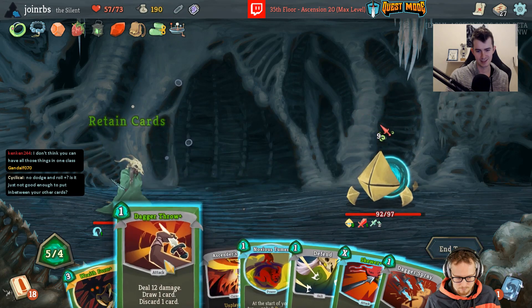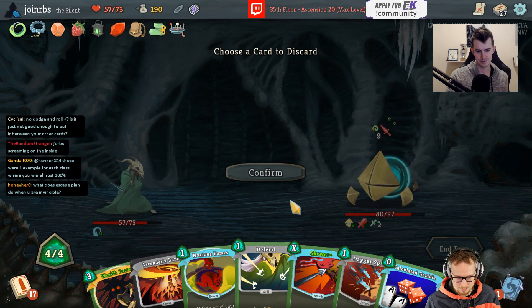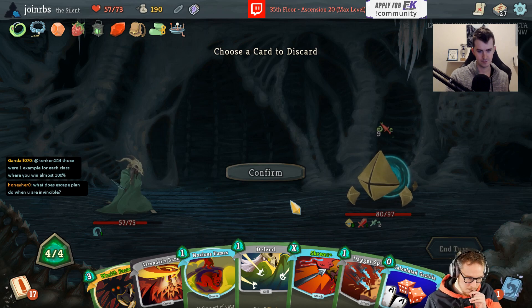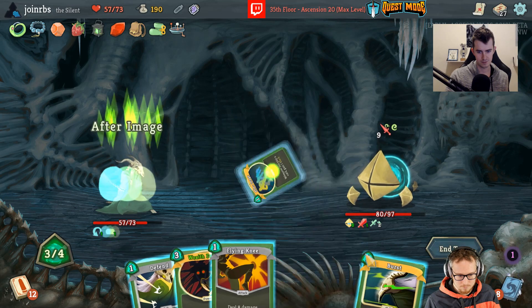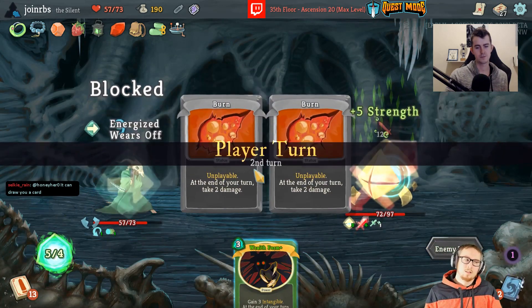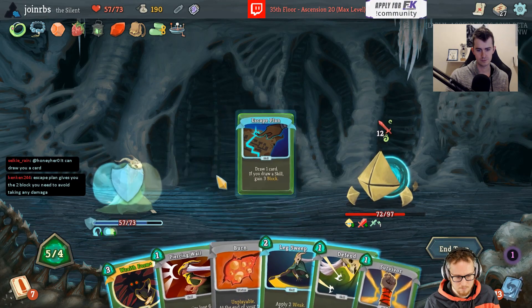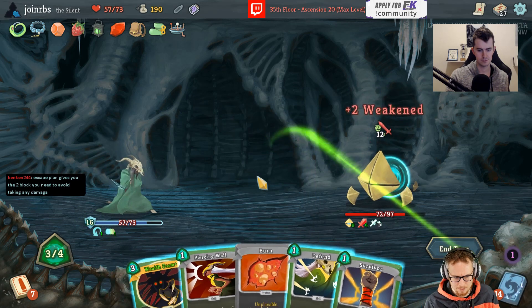I've gone so many different directions with my ideas about Sneko Eye — fumes, wraith form, calculator gamble. Sneko Eye drawing two cards of return, that's really strong with some things sometimes.